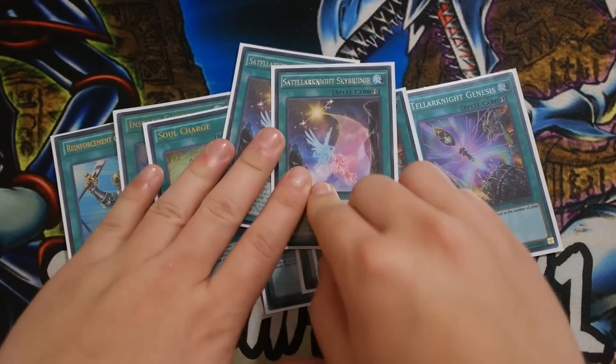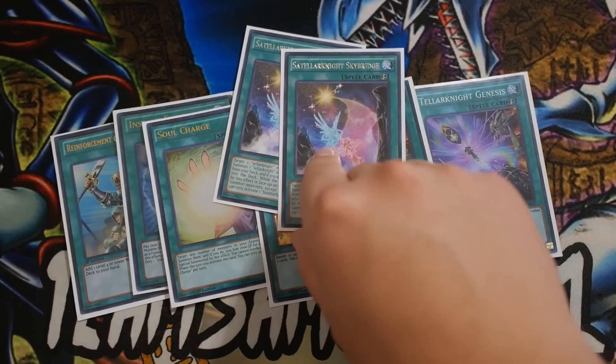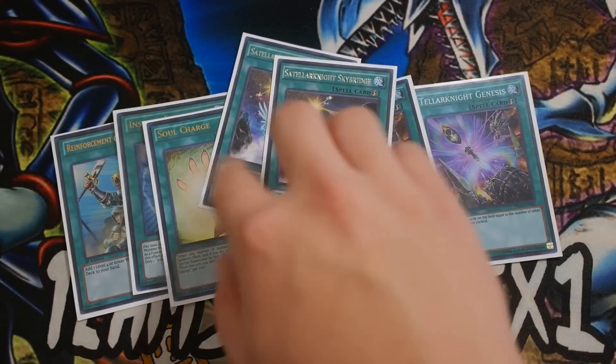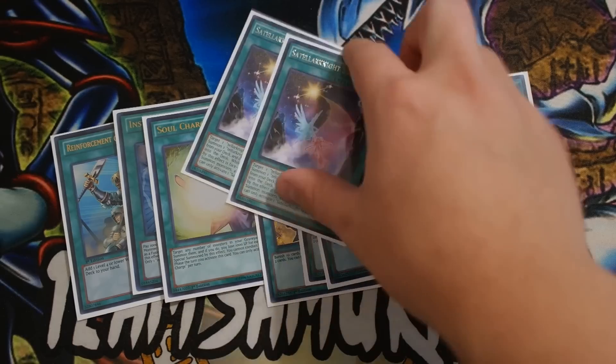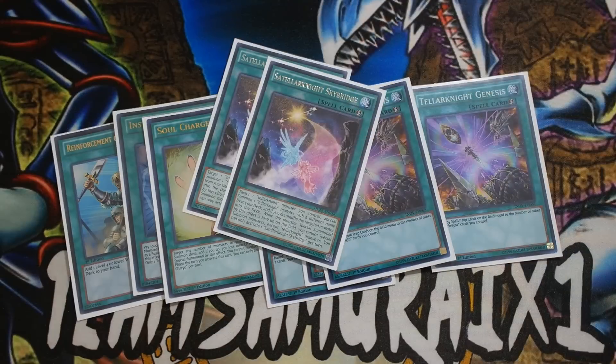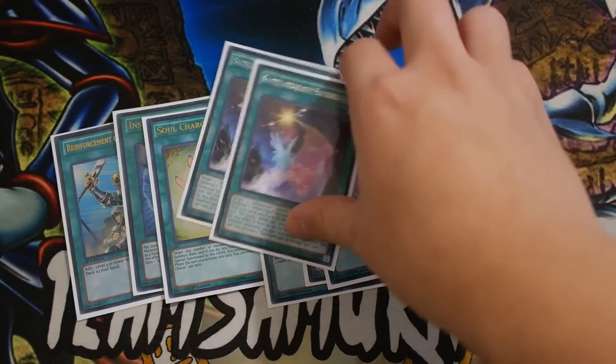Double Teller Knight Skybridge — this card is really, really good. This card can either be your Unukali, your Deneb, or your Altair. I was playing Foolish Burial before instead of this card, but I felt like this card was just ultimately better. Because let's say you open up any Teller Knight monster — let's say you open up a Vega and you have no other monster in hand.